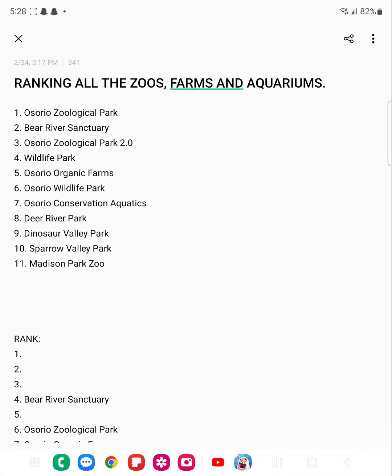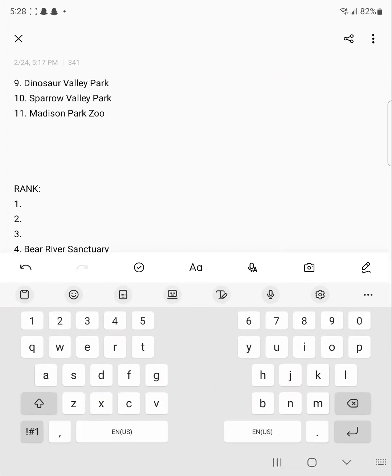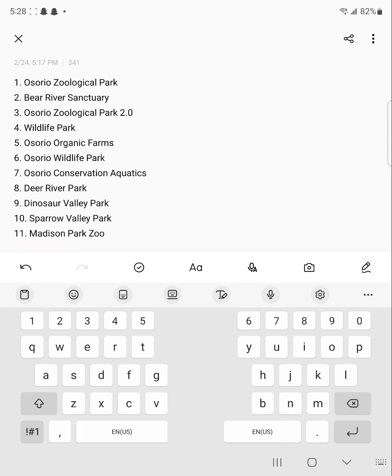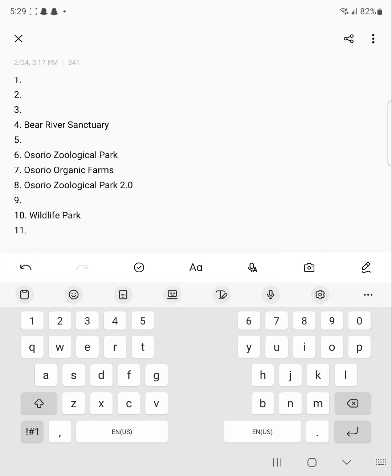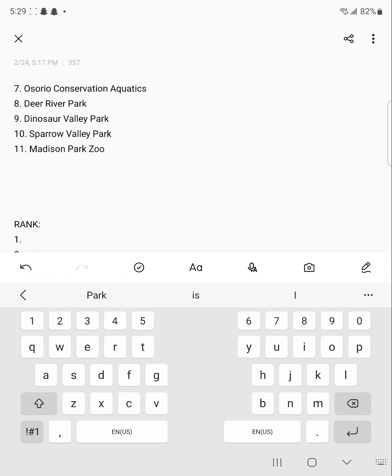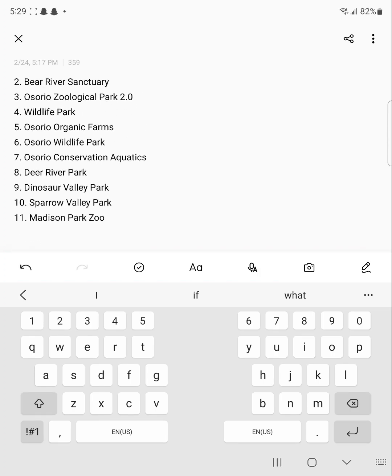Up next is Osorio Wildlife Park. This one had an entrance that was really mid — I didn't like it at all, it was kind of bad. The huia enclosure was pretty good though, even with the update blocks and stuff. Unfortunately this one is going to go in eleventh place as the worst zoo.